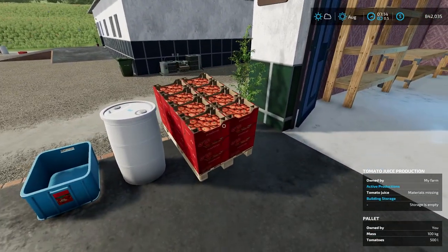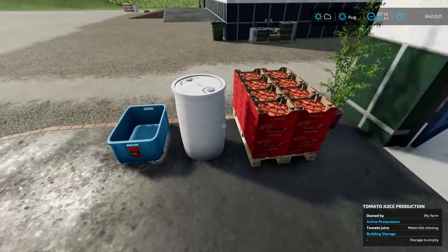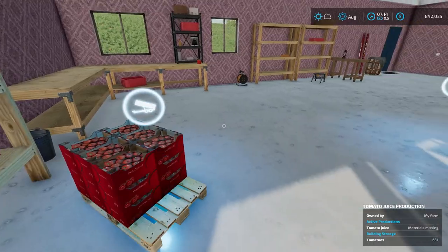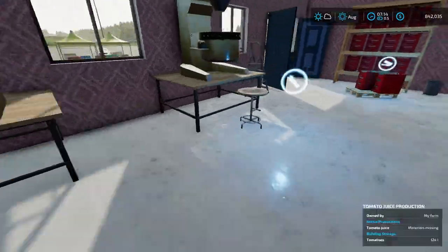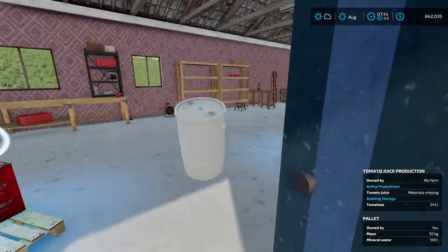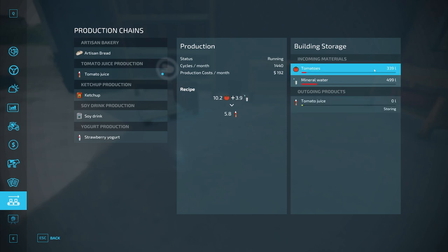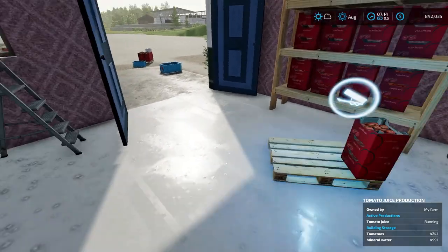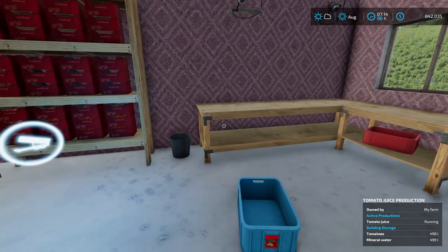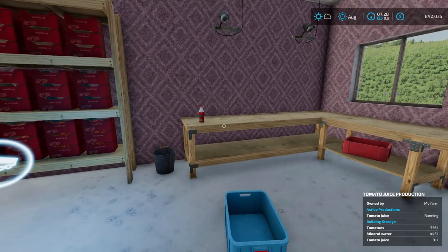I can lift these with the Liftable Pallets mod, but normally you'll need a forklift. The tomatoes and mineral water you can move by hand. Put the tomatoes into the trigger on one side, and the mineral water into the trigger on the other side. Once both are loaded, it has mineral water and tomatoes and is good to go — we'll fast forward a bit.